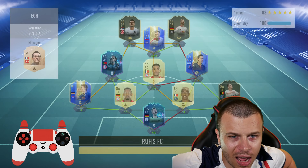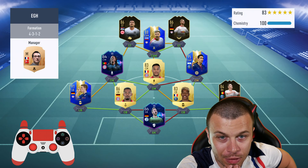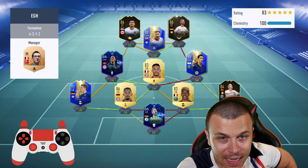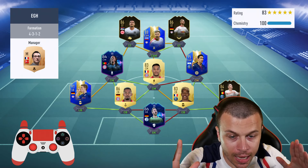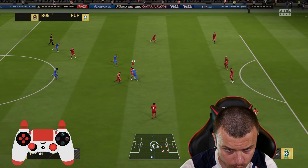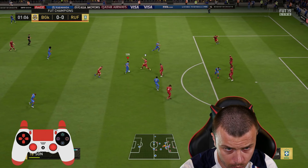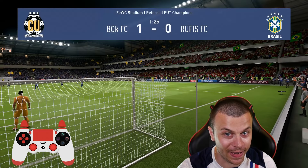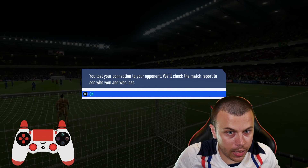The next opponent is gonna use 3 Team of the Season cards: Di Maria Team of the Season — I packed him a couple of days ago — Werner 86 in front positions. Let's focus, hopefully I'm gonna achieve our next win. And that was green, and that was 1-0. Connection lost. Game over — 3 out of 3.